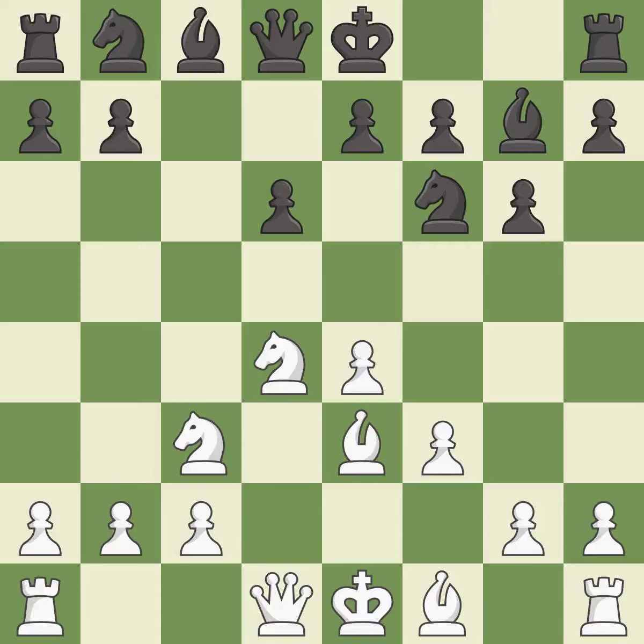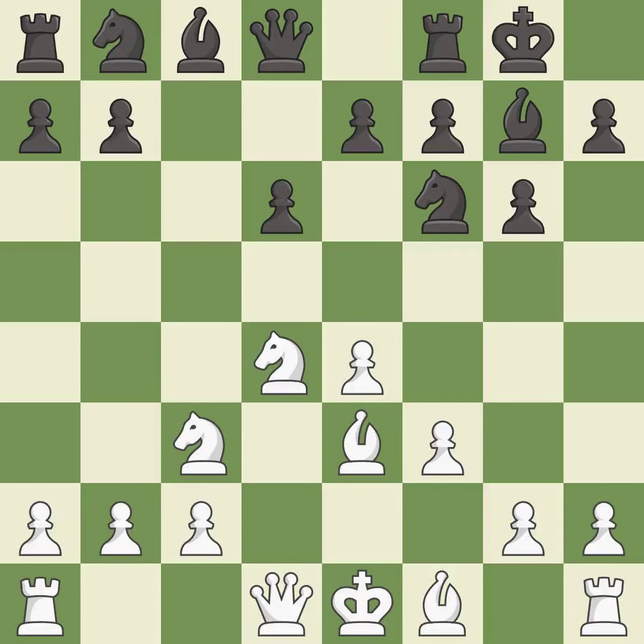f3 supports the e4 pawn and prepares to develop the dark-squared bishop to e3 and the queen to d2, a common attacking setup versus fianchetto systems. Castling gets the king out of the center and activates the rook.